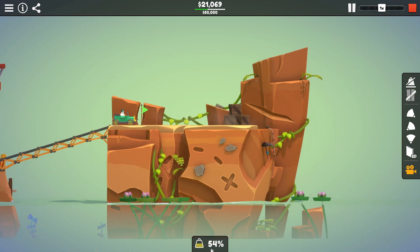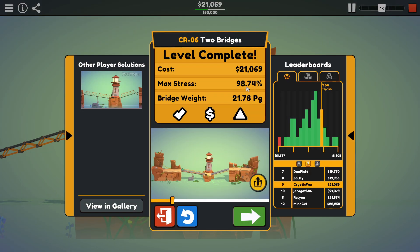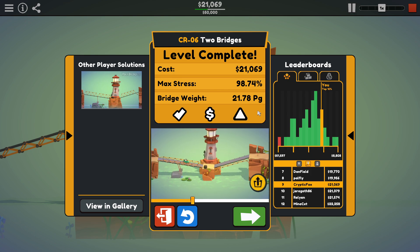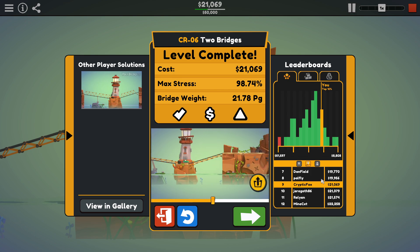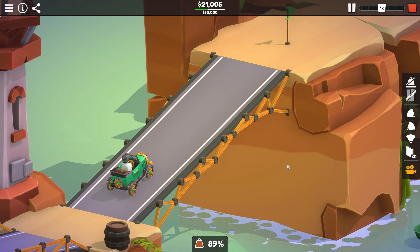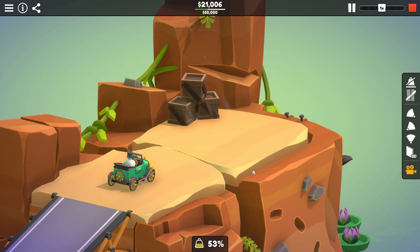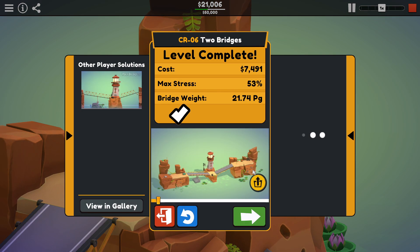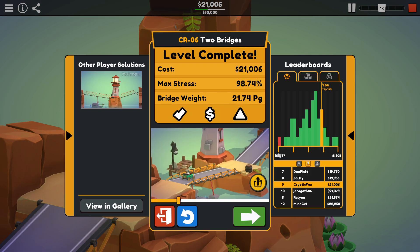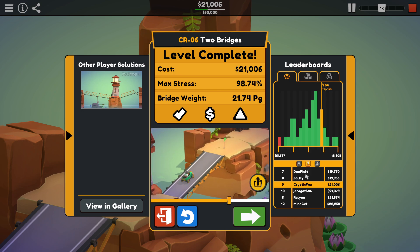Oh, it's still pretty strong. I don't think we came all that close to breaking. 98.74% — I guess that's fairly close. Got it down to $21,000. $21,006. I've played around with this for a while — that seems to be the cheapest I can get this. Clearly, I need to work on my engineering chops.